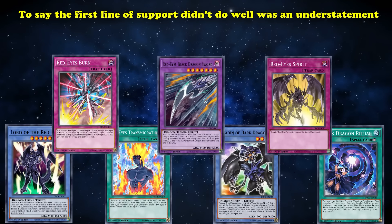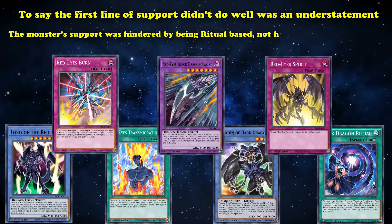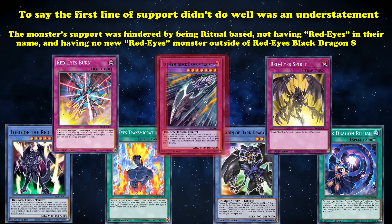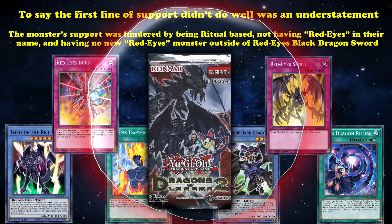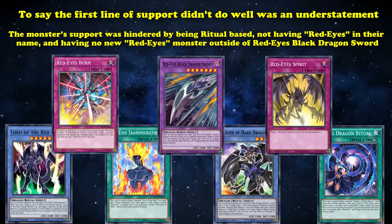To say the first line of support didn't do well was an understatement. The monster support was hindered by being ritual-based, not having Red-Eyes in their name, and having no new Red-Eyes monsters outside of Red-Eyes Black Dragon's Sword. Even with new support on its way, the support from Dragon of Legends 2 didn't have any impact on the archetype, and was seen more as casual support for people who just liked to play it for fun.